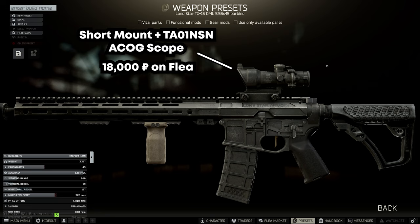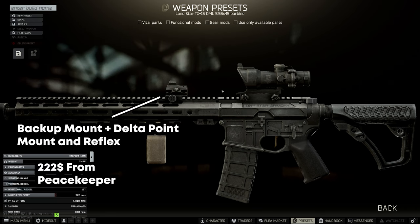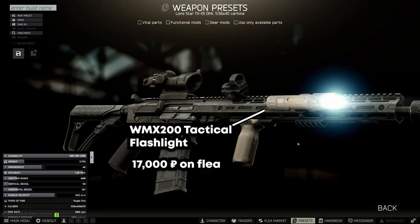Next up is our sight — we've chosen the short mount plus the TAO-01 NSN ACOG scope, which you can pick up for 18,000 rubles off of the flea. Our close range sight of choice is the Delta Point Reflex on a backup mount, which we can pick up from Peacekeeper for $222. And lastly the WMX200 Tactical Flashlight, which can be picked up for 17,000 rubles off the flea market.